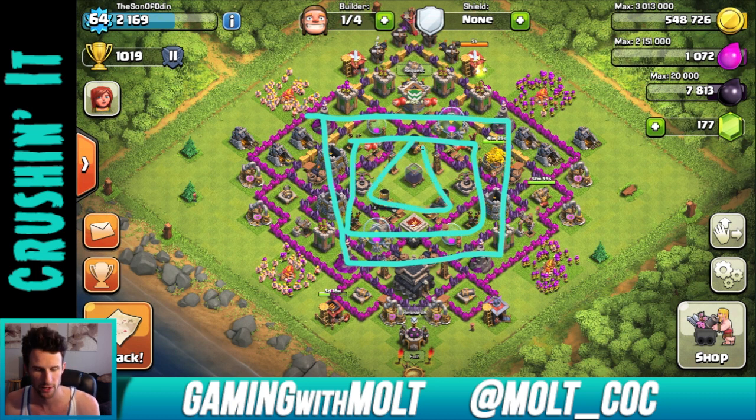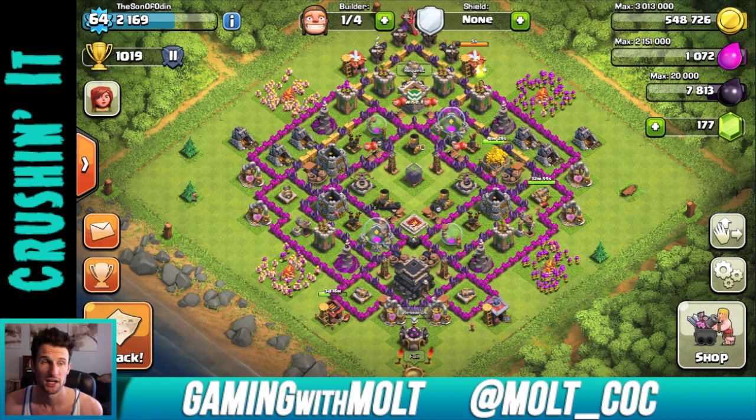Your wizards are a little bit exposed out here — they could get taken out with a giant and like five archers, so you have to be careful of that. I might consider moving them in and replacing them with elixir storages out here instead. When it comes to wizards and mortars, be very careful putting them in the first wall because they're going to get taken out pretty easily, and that's one of your best defenses because of the splash damage.